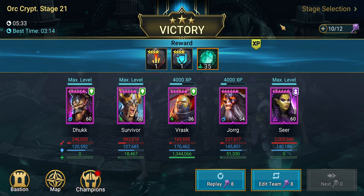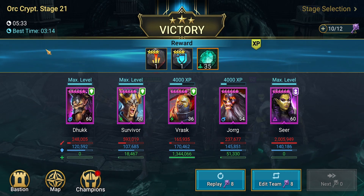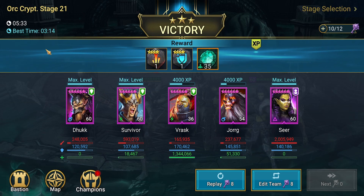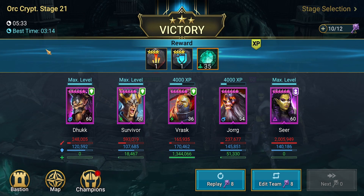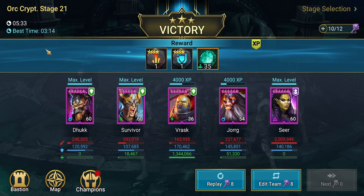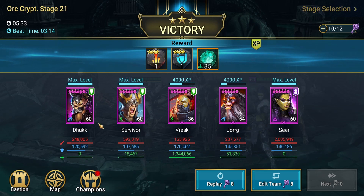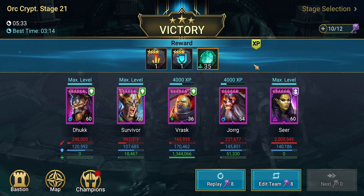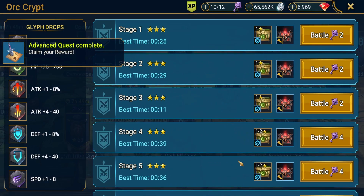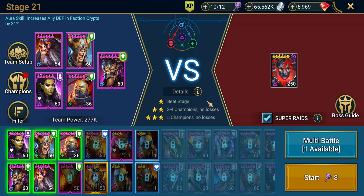That actually went much faster than this often does. My best time is 3:14, and that is a result of Mirror Universe happening before the HP swap and not going off. Another thing I should have mentioned earlier — this is an all-epic team. There are no legendaries on this team. While that doesn't mean these epics aren't amazing — Seer is obviously clutch, Dhukk is considered S-tier — they have a great niche, but it's still nice to see this can be done without necessarily having a bunch of legendary champions.